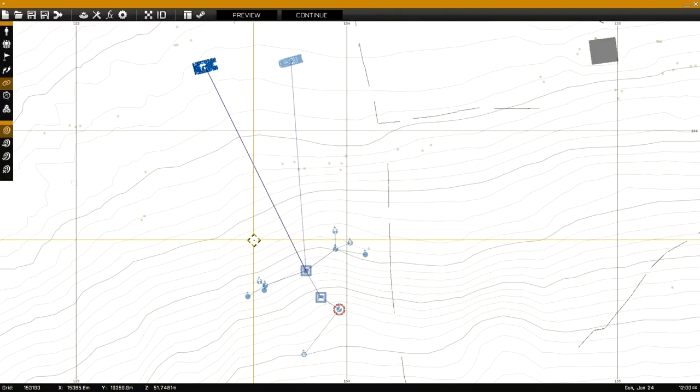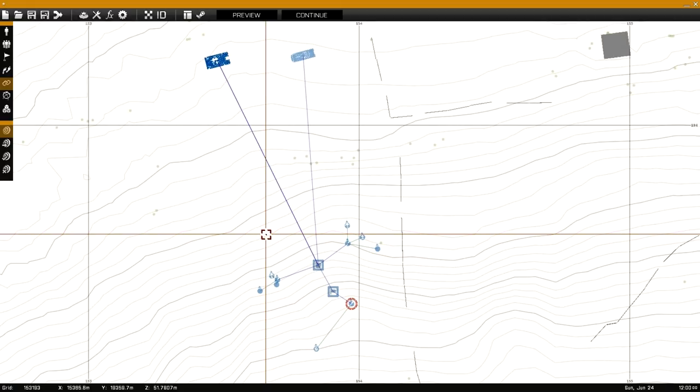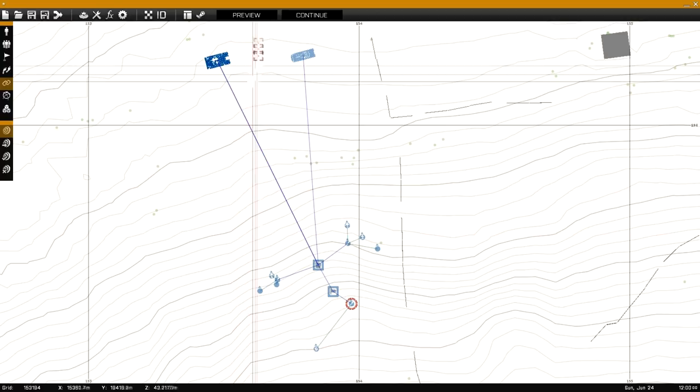That's pretty much it — if all you were looking for was how to get the modules down and how to use High Command properly, you can stop watching now. All you have to do to go into High Command mode is hit Control+Spacebar when you're in game. But if you want to see more, continue watching because there's a lot more to go over.